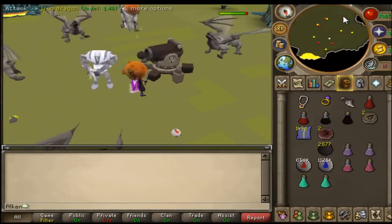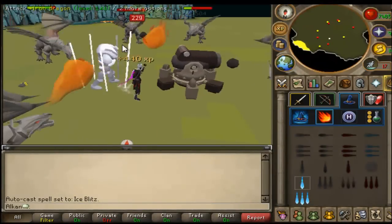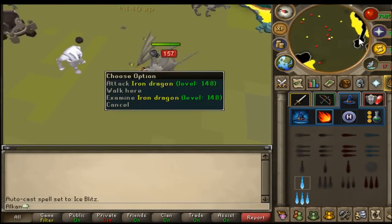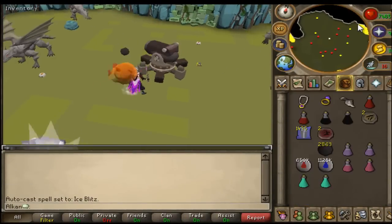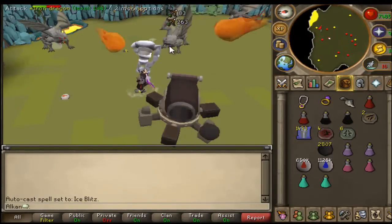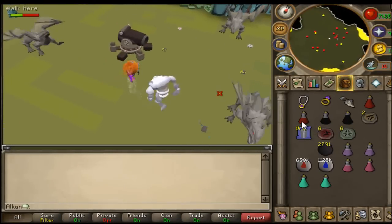I saw some botters killing black demons with magic because it seemed like they were hitting quite high on them. I tested that out with a cannon, which probably wasn't the best thing to do because I almost died a few times. But if you bring a pack yak with some food you're good to go. I tried using blood barrage or soul split and it felt like I killed black demons at exactly the same speed as with Pernix and the dual Chaotic crossbows. That's another method I might test out in the future.